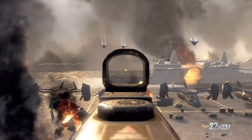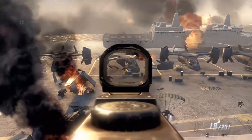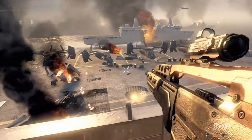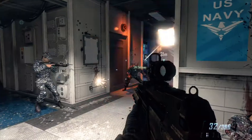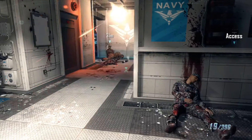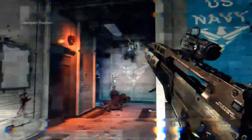When Briggs says another wave of air units are coming in, that is your signal to look over to the deck and you'll see just an infinite wave of those guys coming over. That's the perfect place to get the challenge for the eight airborne kills while they're in the air.